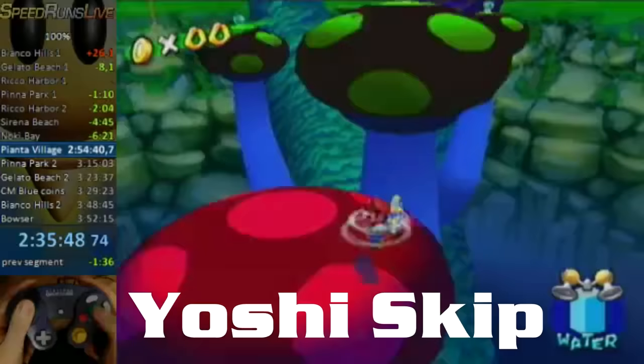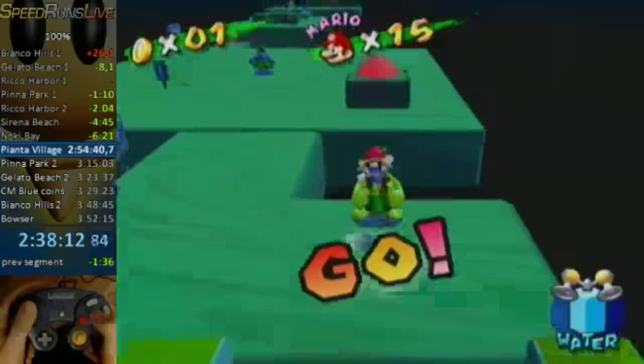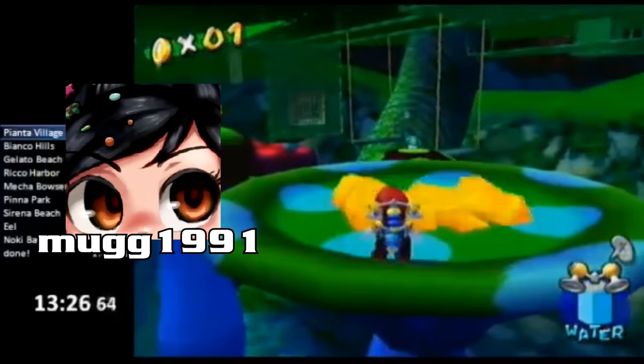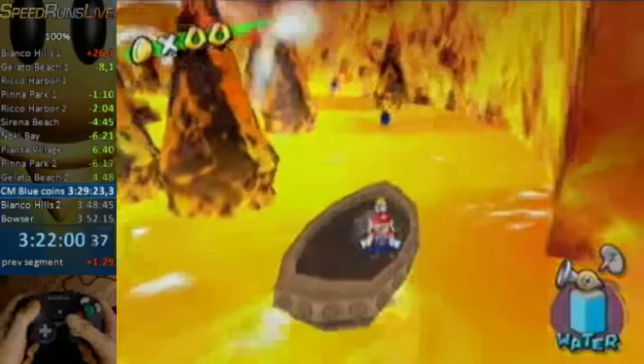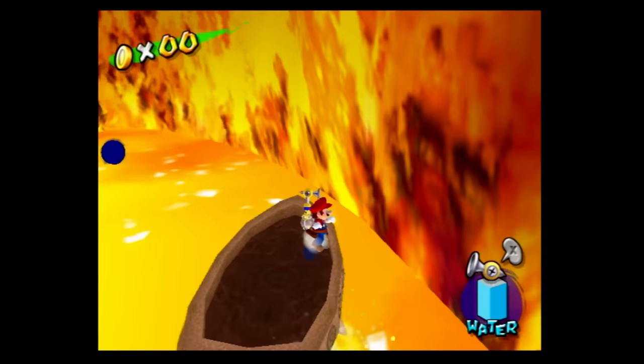He was the first person to implement Yoshi skip into this category. The original sidestep setup was considered too inconsistent for so late in a speedrun — not just once, but twice for the red coin variation. Samu found an alternative setup from watching Mug19912's attempts: backjump. He learned backjump and never looked back. This was also the first record to get a 35-second in-game time on Penalty Reds, reaching an earlier disappearing platform cycle, and he had a solid grasp of maneuvering the clay boat in Corona Mountain — crucial because of the nine Blue Coins surrounding the final platform.